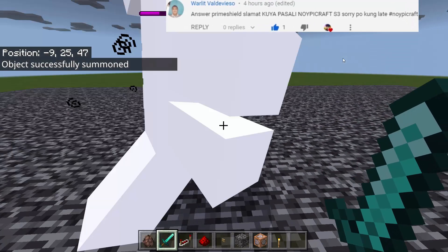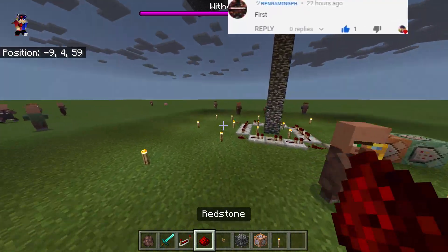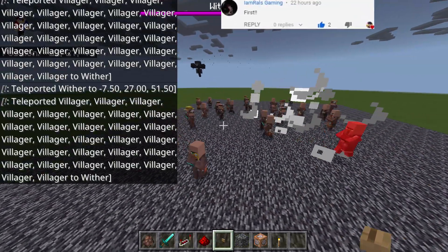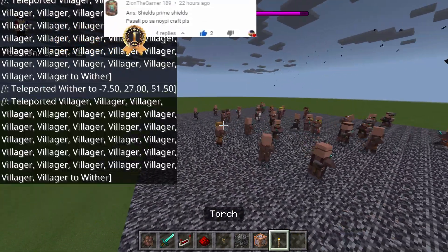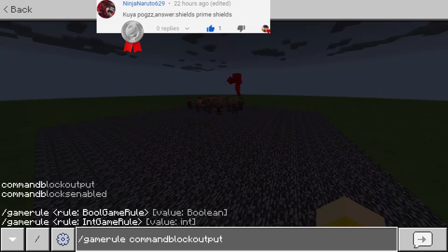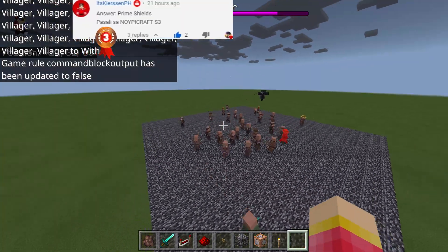So let's now summon the wither right here. There we go — there's the wither. Let's now push the button right here. We can activate everything right here. There we go — so they are now teleporting here. Oh my goodness. Are they attacking the wither? Of course they can hurt the wither. Let's type slash gamerule commandBlockOutput and set it to false. There we go. Look at this fight — this is awesome.